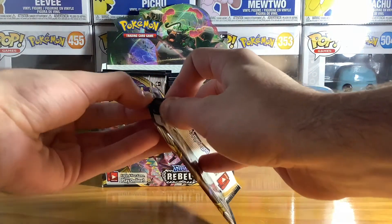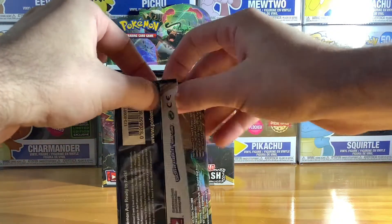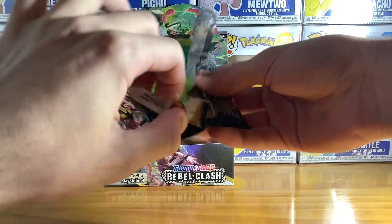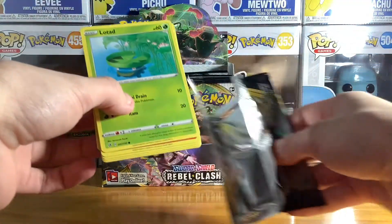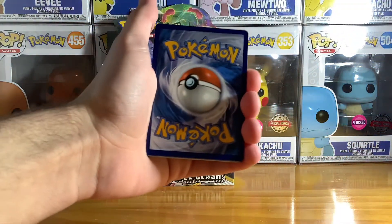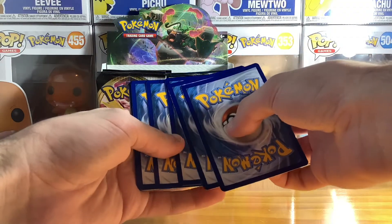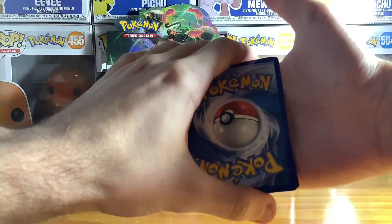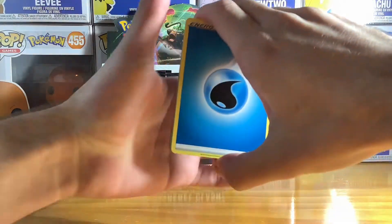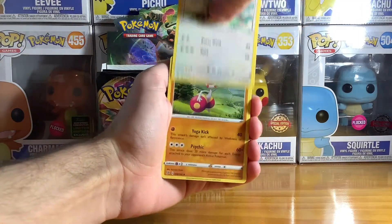I hope I get some cards that I haven't gotten before. Also don't forget to subscribe and leave a comment. Looks like we can already see we've got a Lotad. The white cards are the best to get. Four cards from the back — I think I'm going to get steel energy. Usually when I get a water energy it's Inteleon, Tranquil, or Medicham.